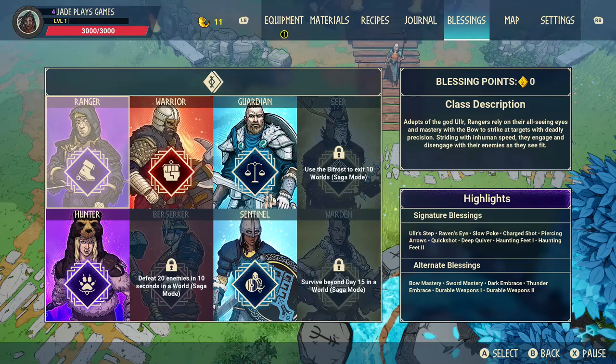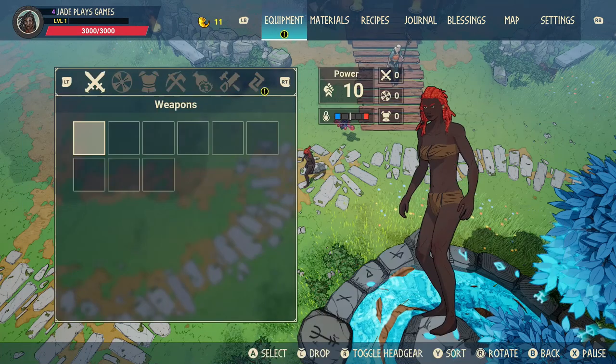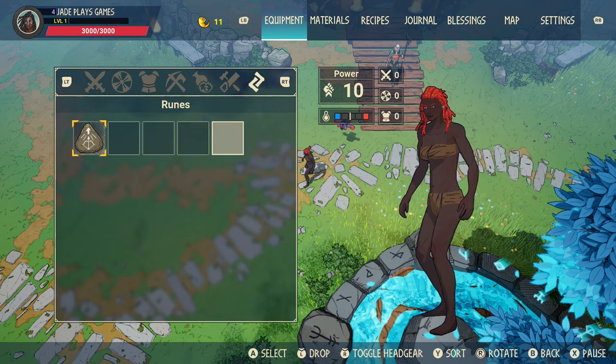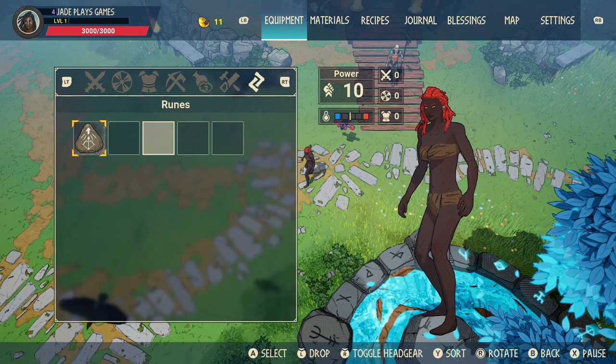After that, once you've chosen one of the missions, you've got to choose what saga boss to go for. There are two of them: there's Jormundr and then you've got the Fenrir wolf boss. The Jormundr sea serpent is the most recent one - I reckon you could probably go for that. If you also take a look inside your equipment, you can go ahead and equip runes.